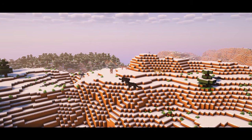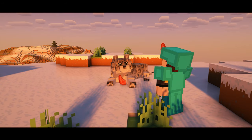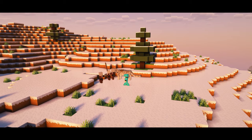Moving on to the uncommon mounts, the insensia is a really cute snow leopard living in a variety of taiga mountain ranges. This creature loves to eat mutton and salmon, as well as defending its owner from any threats.